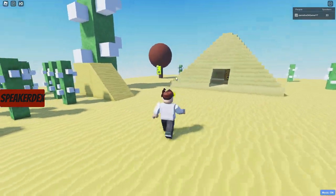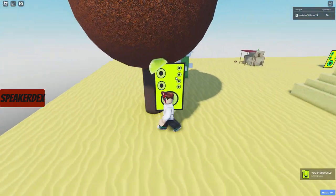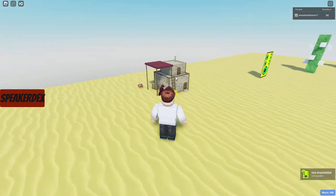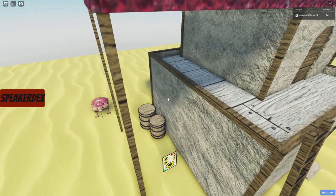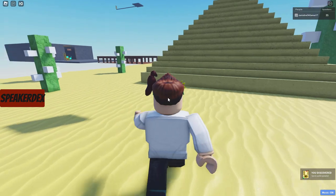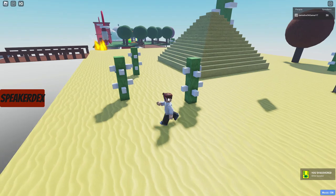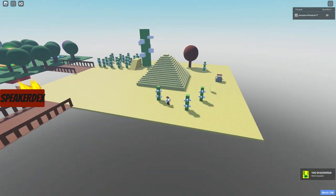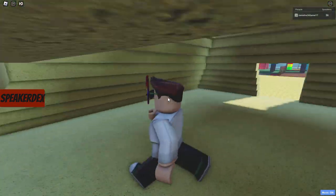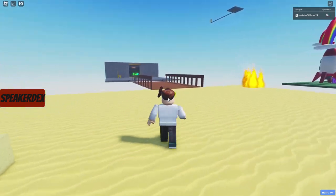I was reading the game page and it said something about the game might get challenging — I didn't like the sound of that. Okay, lime speaker — I thought that was a lemon, apparently. Oh my, it's so tiny! What is this? Sandcastle speaker — okay, that's really cool. I thought for a second I was gonna have to go small, but bitter speaker — what are you so bitter about? Because you're out here in the desert.